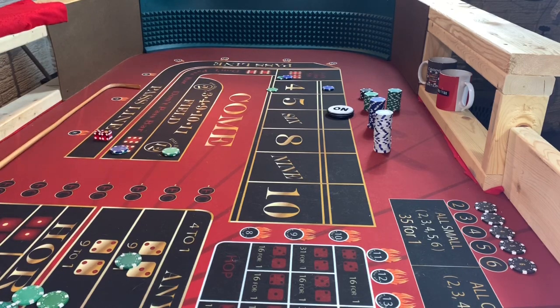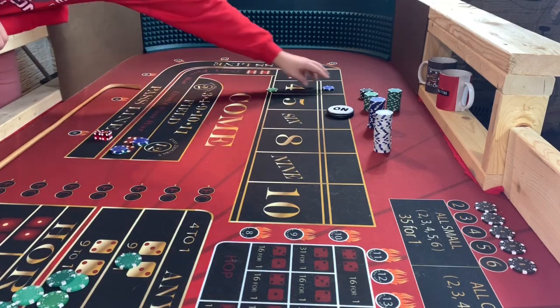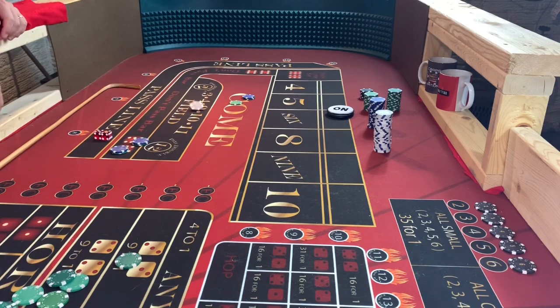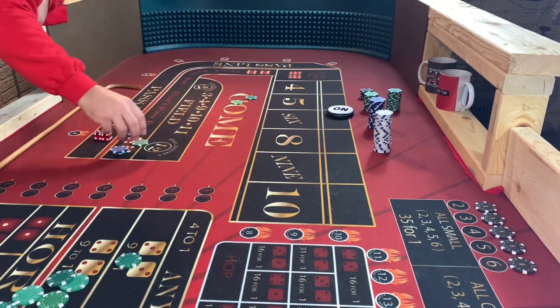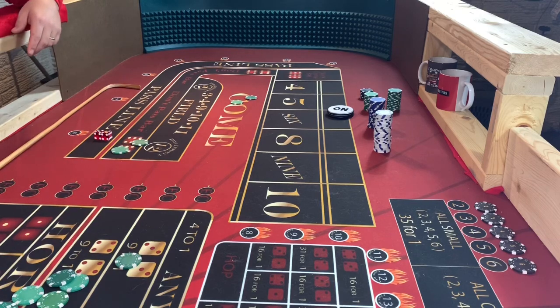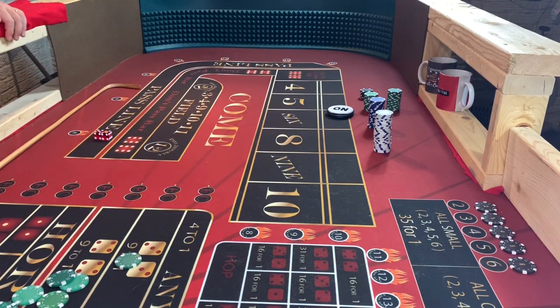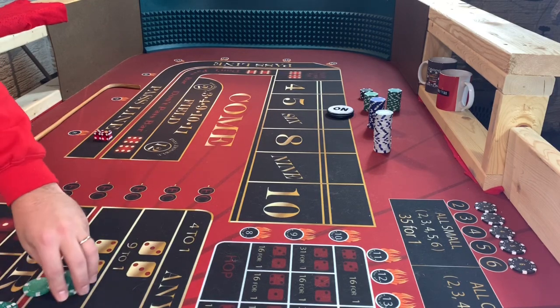Got a seven. Loser. This comes here, this pays that — just like that. That's what it looks like, that's all of it. So it looks like we took a little bit of a hit there — not bad. We'll see here: two, three, four, five. We're still up over our initial bankroll, but kind of took a little bit of a hit on that quick one.